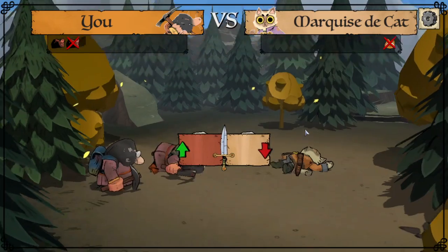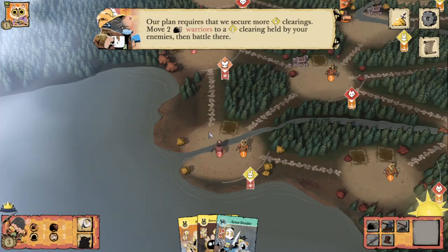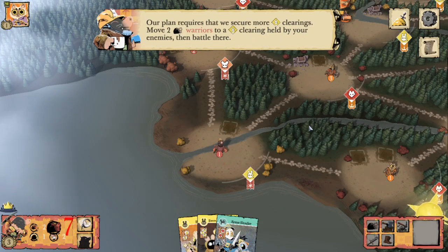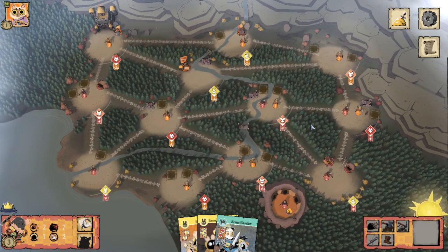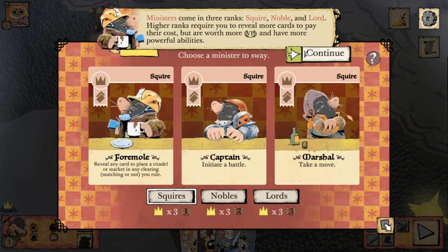It's a bit of an unnecessary risk — it is the tutorial of course, but I can't help it. Oh, did his glasses fall off? That's so sad. We can now sway powerful ministers to our side, scoring victory points and increasing the actions at our disposal. If we wanted to do it for a sway, we don't even need to rule — we just need to have a mole there.